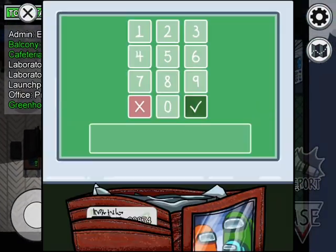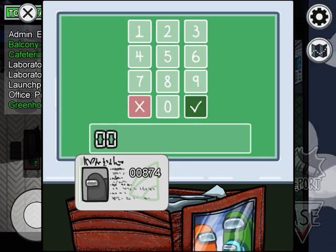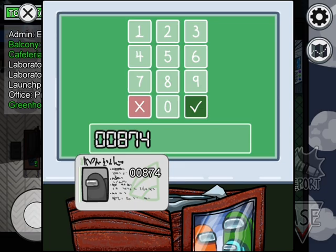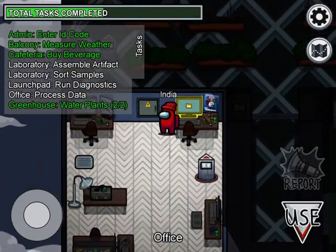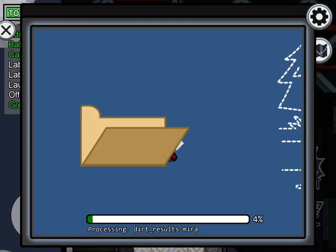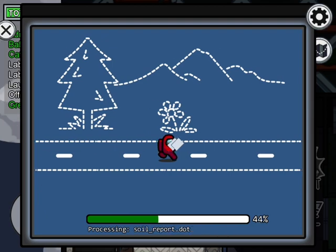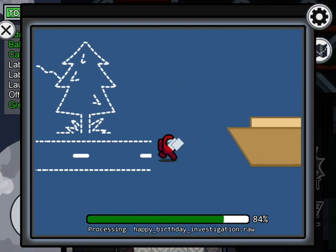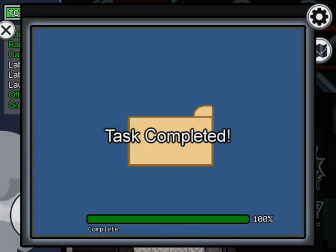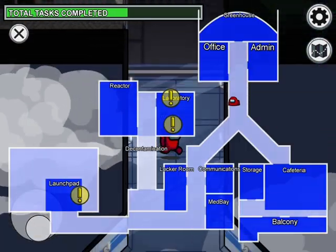Now we're going to type the code — it's not a swipe card, it's a little different. You just click upload and watch your character run. In the meanwhile you just grab a snack or do something, then you jump into the fire. It's a little different from download data but same concept.